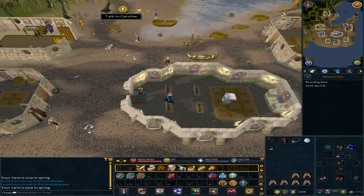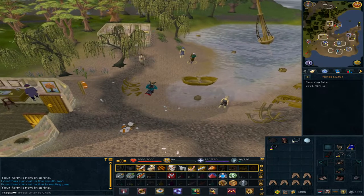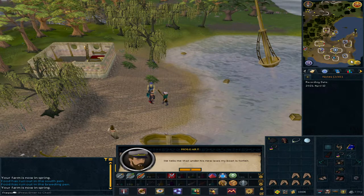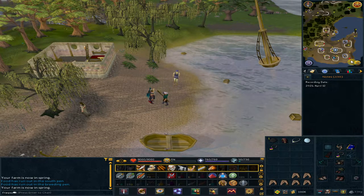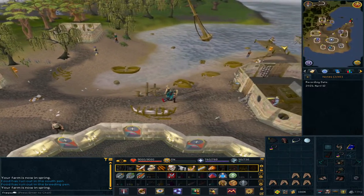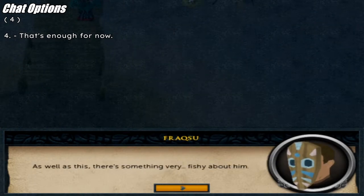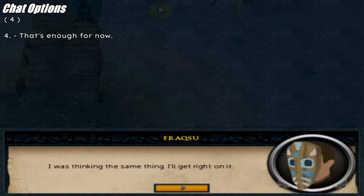Go north to the trouble icon and over there, talk to Holgard. Then go east back to the docks and talk to Colonel O'Niall, option four: that's enough for now.